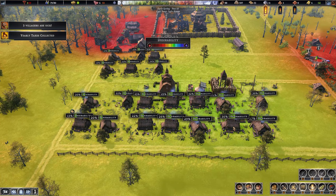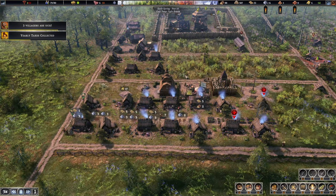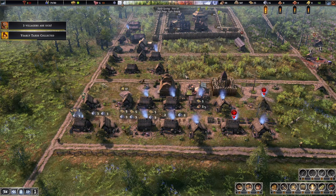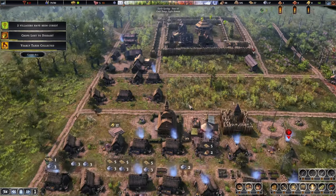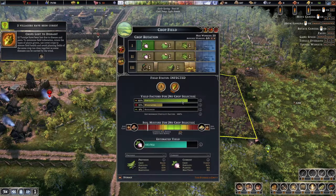All right, we got one up to 30 — very good. We've got one house upgrading already. Turnip disease — eh, we'll ramp past it.